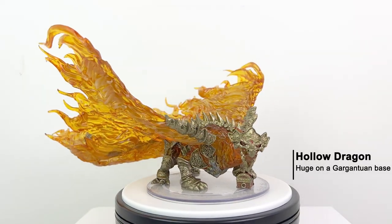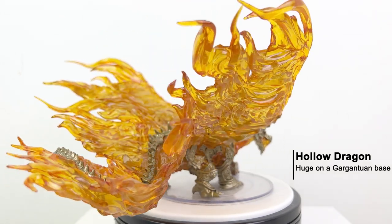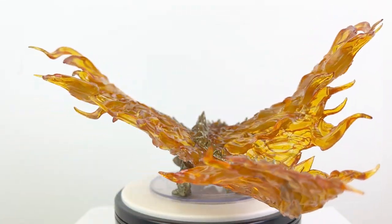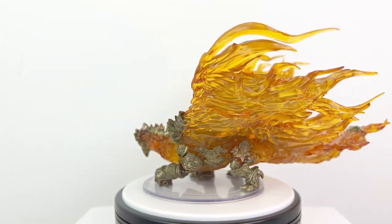So that leaves the hollow dragon — let's take a closer look at that one right now. The hollow dragon is a huge-sized creature on a gargantuan-sized four-inch base for stability due to his large wingspan. The actual mini is about 9 inches by 9 inches, so he's a big boy.